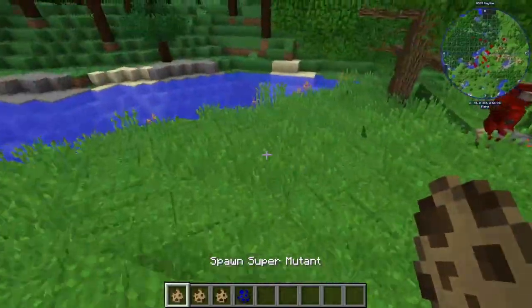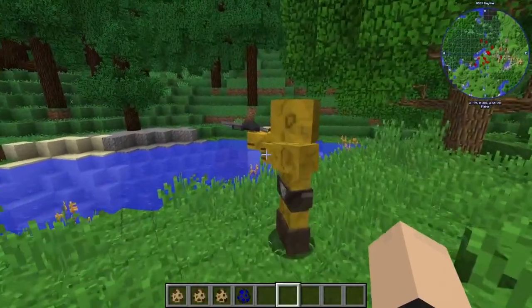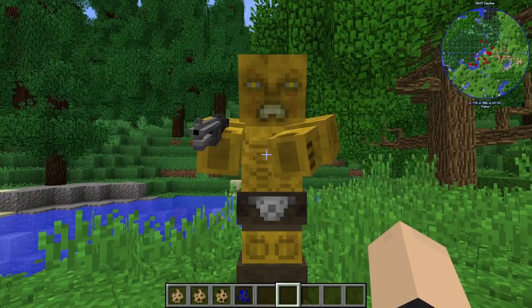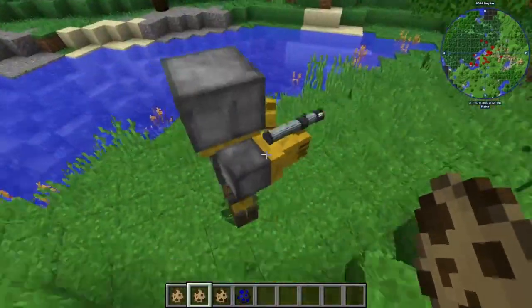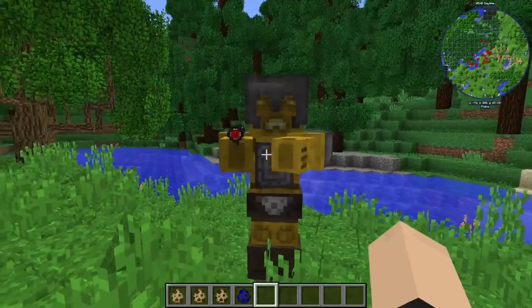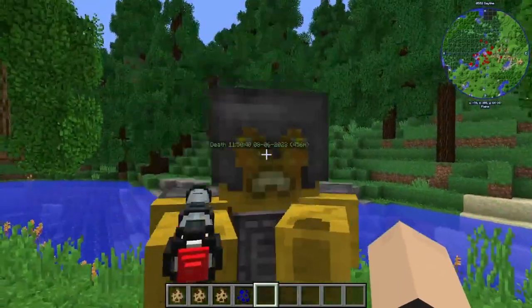Next we're going to spawn in our Super Mutant here. That is absolutely the most terrifying thing I've seen. That is scary. That is actually going to haunt my nightmares. And next we have the Elite Super Mutant, which is even bigger. Look at him. I think he's even got a rocket launcher, which is pretty cool. Wow.